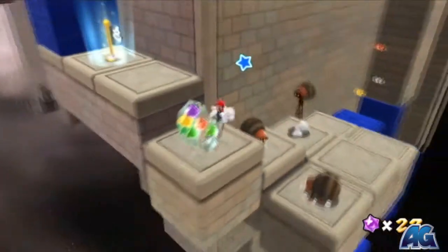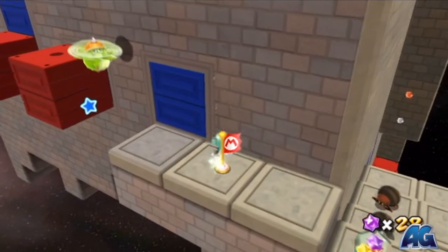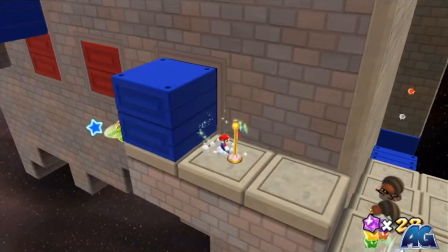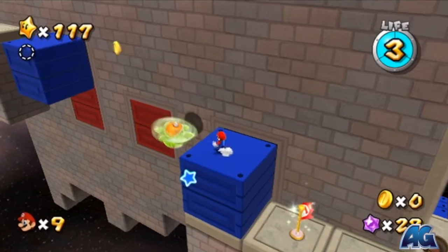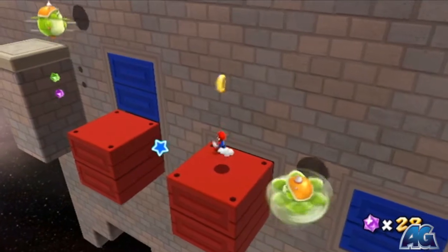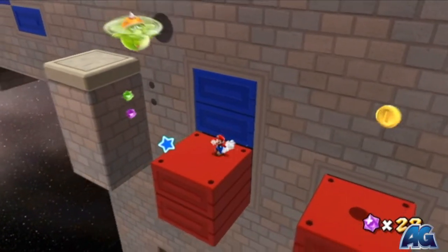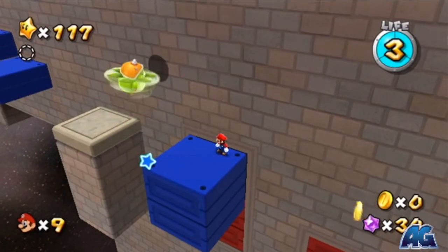Make it past these spider guys and you'll get a checkpoint. You gotta kind of get on top of this blue block here. Wait for this guy to go away, and keep going. Get on top of this blue block here and you can make this jump across as soon as this blue guy gets out of our way.